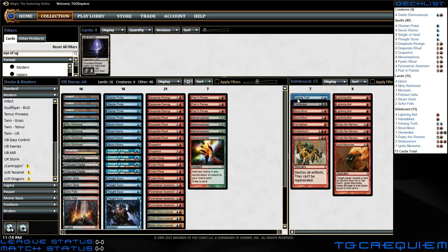Echoing Truth is in the sideboard primarily for decks running Leyline of the Void or Leyline of Sanctity. The assumption is that as you go through and draw through most of your deck, you eventually hit Echoing Truth, and then you can bounce their Leyline of Sanctity to use Grapeshot to kill your opponent. Likewise, you could use it to bounce Leyline of the Void to turn your graveyard back on.